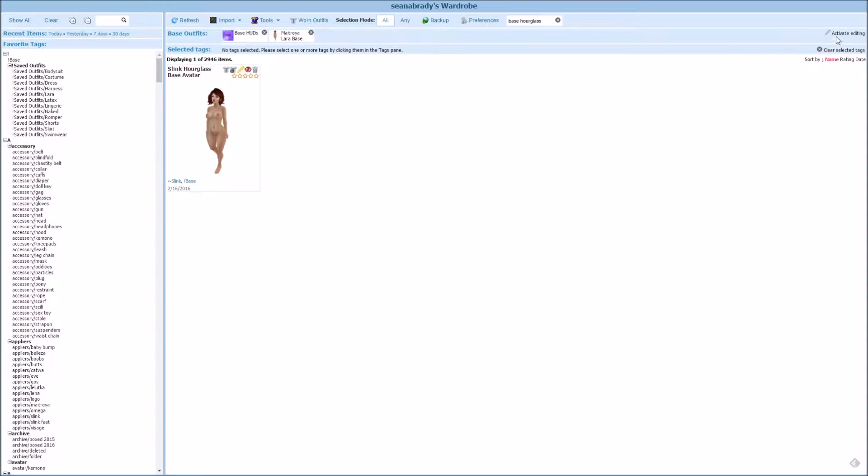To do this, all you need to do is come up here and click the "activate editing" link. Now it's got a little pencil next to it and it says "deactivate editing." While it's active, I can come back to my wardrobe.